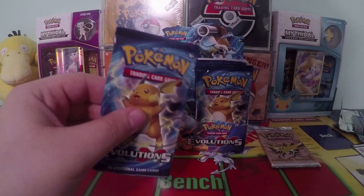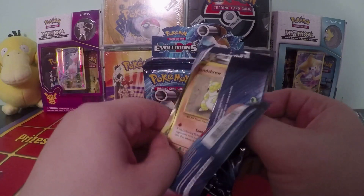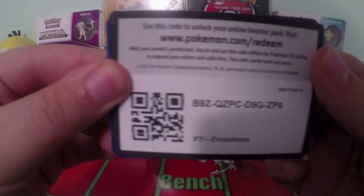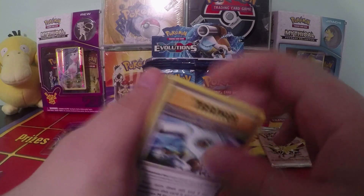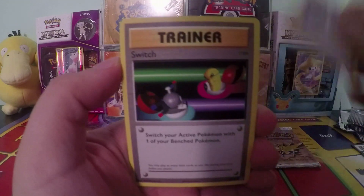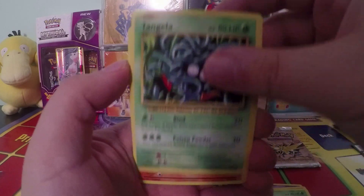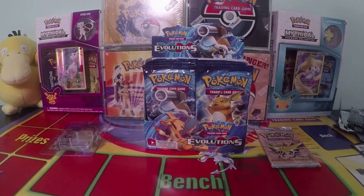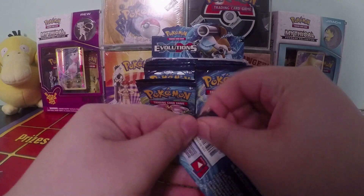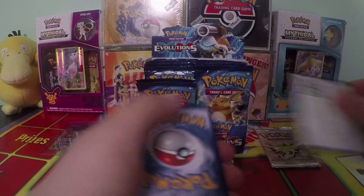All right, pack number five. We're going to open up nine packs and then open up a first edition heavy booster pack — the Fossil variant. The big cards in Fossil are Articuno, Lapras, Gengar, and the most expensive card is Dragonite. We pulled a Dragonite earlier — can we pull another one? Any of those cards in a PSA 10 are worth over a thousand dollars easily. Dragonite and Lapras are over two thousand dollars easily. It's a very expensive set.